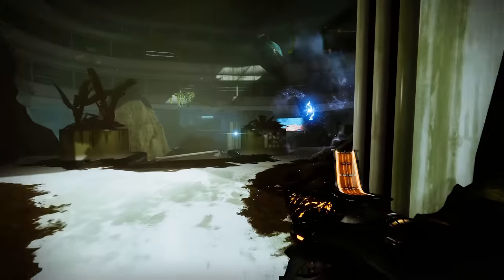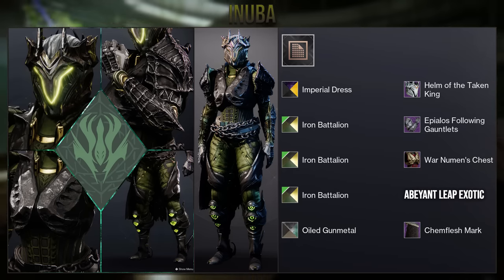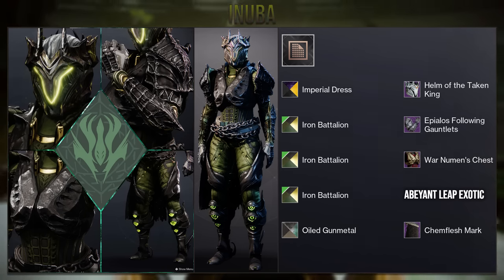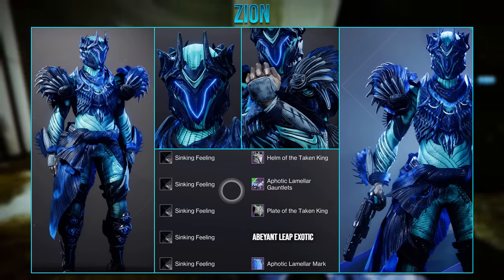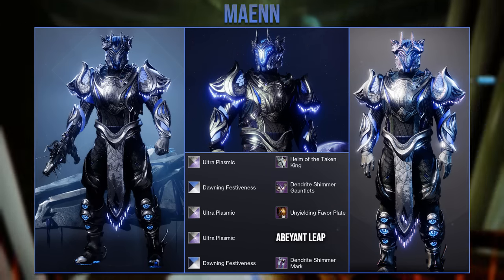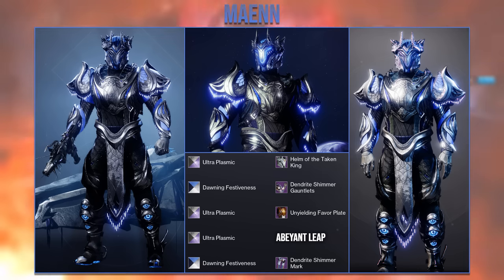Moving on to some more unique sets from my discord, this first one from Anuba went with a hive knight design using the Abayant Leap exotic. What I really like is the way they blended the glow on the helmet with the secondary colour on the other armour pieces. Then here we have another set from Zion using the Abayant Leap exotic, except they went with the shader Sinking Feeling to create a pulsing blue look. And here is another Abayant Leap set from Main — instead of matching the helm with scaly armour they went with a cleaner design, which they did a really good job with.